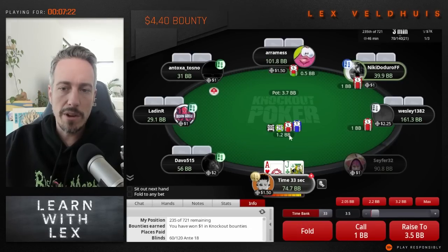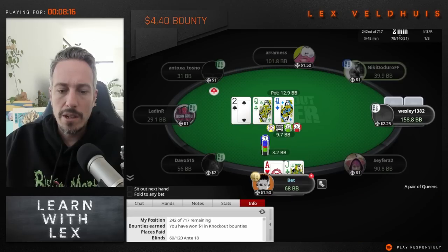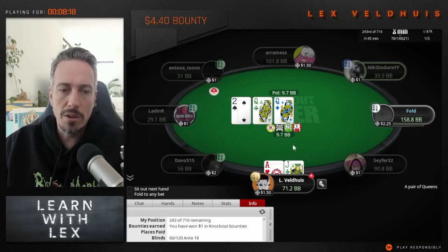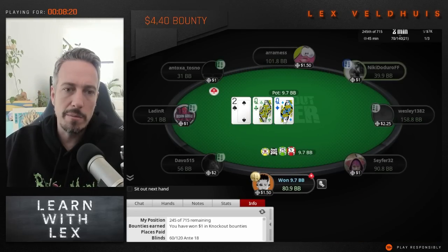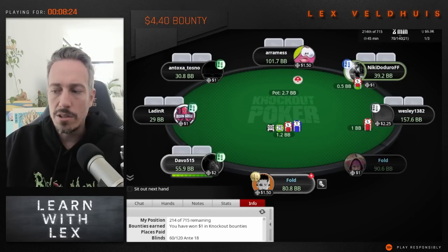We have ace-jack, we're going to raise. We see a limper so we're just going to raise with our strong hands and see what happens. After isolating, we're going to bet small — we don't have to bet very big. They're going to have a lot of jack-ten, ten-nine that are going to instantly fold, so we get that done.